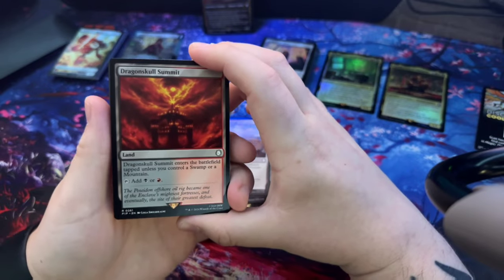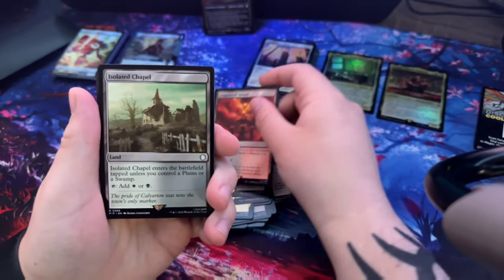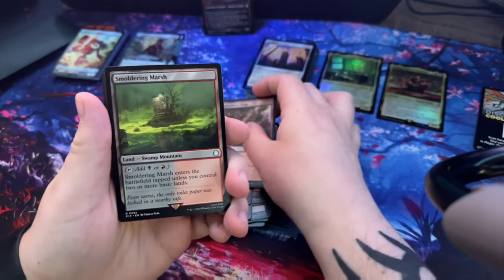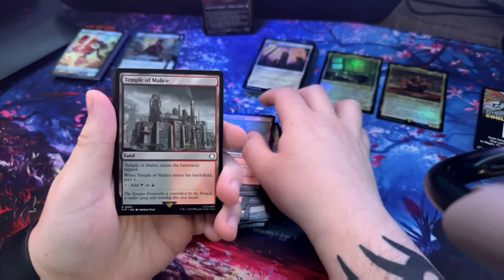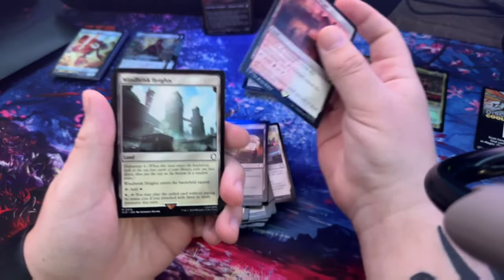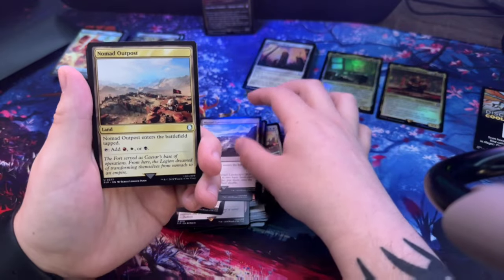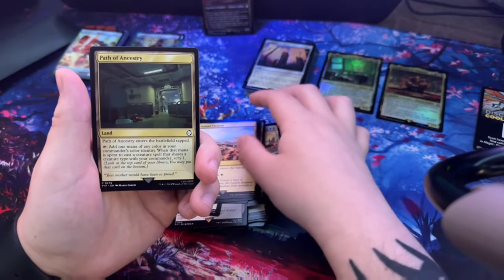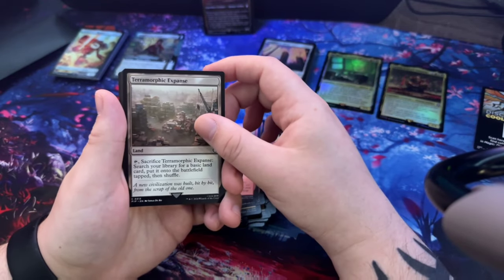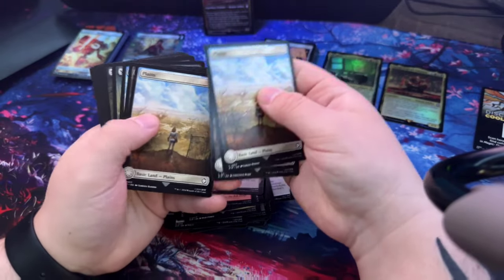I wonder if there's a card mentioning the Sierra Madre in here - I don't know if I already passed it. Isolated Chapel, Shadow Bluff Ridge, Smoldering Marsh, Temple of Malice, Temple of Silence, Temple of Triumph, Windbrisk Heights, Nomad Outpost, Path of Ancestry, Painted Fells, Painted Peaks. Then we got the basic lands.